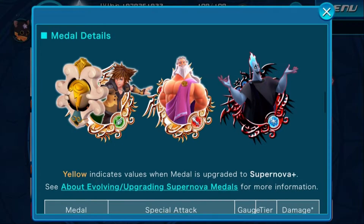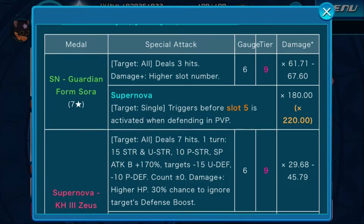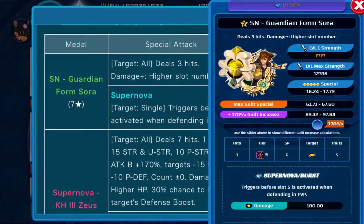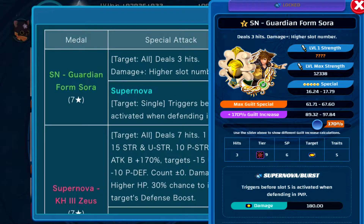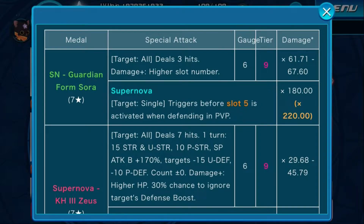Here are the 3 new best medals, and this time I can show you the detail. Starting off — not the best medal, but the best multiplier in the game from this category. Supernova Guardian Form Sora, 7 stars, targets all, 3 hits, damage plus the higher the slot number, gauge 6 tier 9, max multiplier 67.60. Supernova effect: single target before slot 5 is activated in defending in PvP, multiplier 180, or 120 if you make it a Supernova Plus. So nothing really special — it's just a high damage value medal, that's about it.